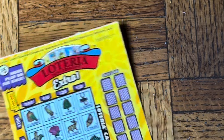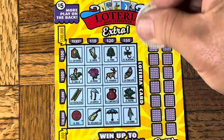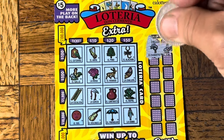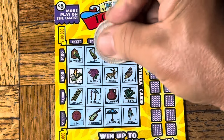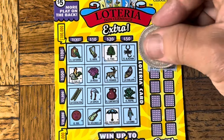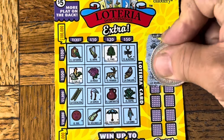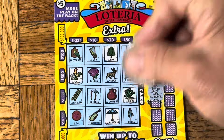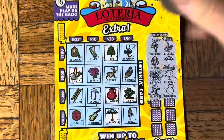All right, let's try the $5 Loteria. It has a back scratch. Right side cards have to match the left side grid. The wig — El Gorrito. Any wig? No. How about El Gallo? Top left. El Pino? Top right. Pine tree. Bottom right. Paraguas. La Araña. Spider — Spider-Man. El Arbol, nope. How about El Nopal? Bottom right. We need to get them in one line, not all over the place. El Cantorito — right there. Si. Muy fantastico.